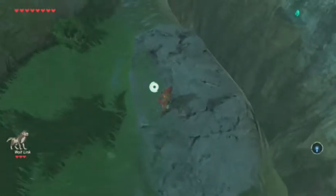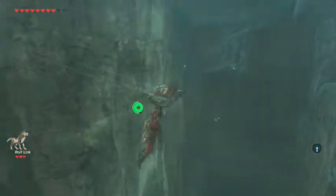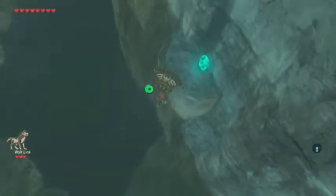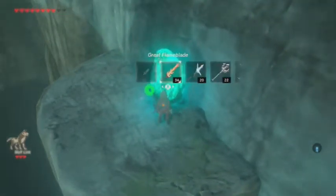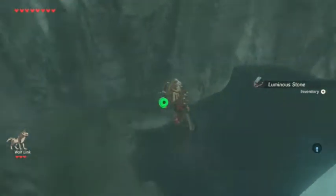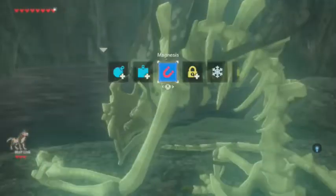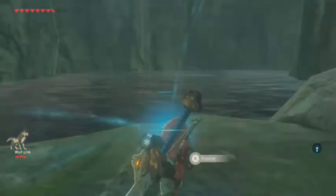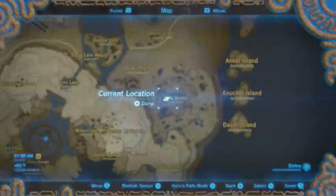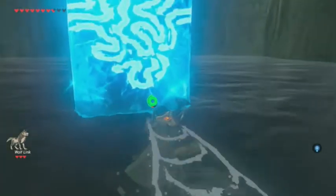There's also that one random island-type thing with a circle of trees on it which we need to check out. But specifically this grotto is kind of weird - it just drops off like this. I did explore this a little bit last episode and found a chest down in the water - I think it had bomb arrows. There's a shrine somewhere around here. I should probably equip my Zora gear.